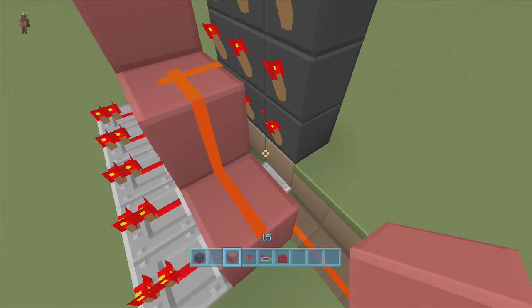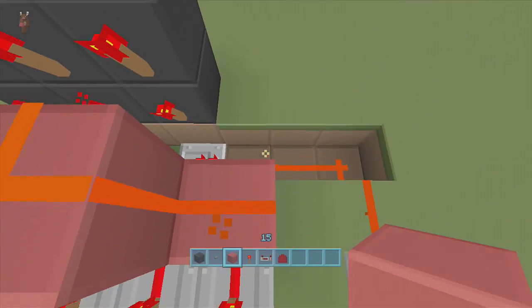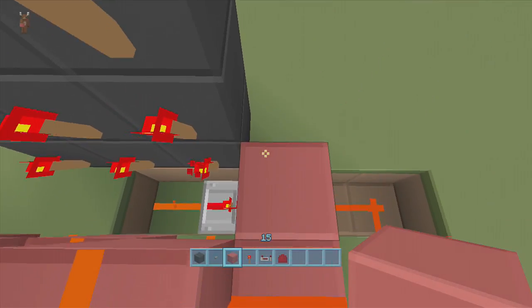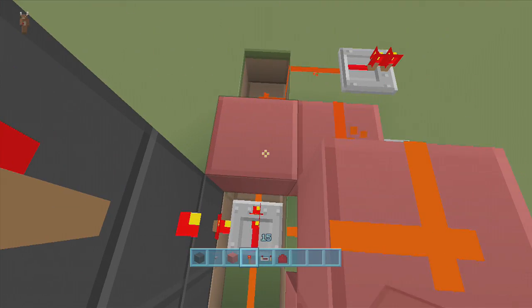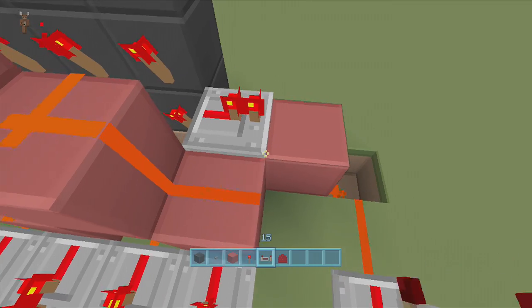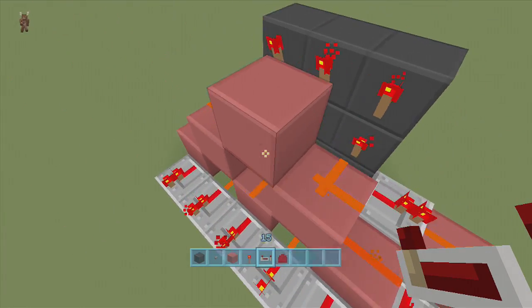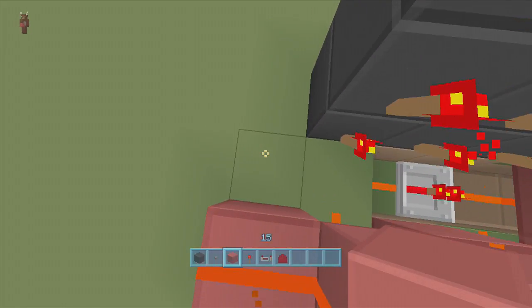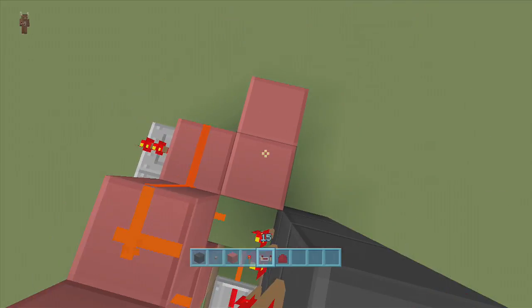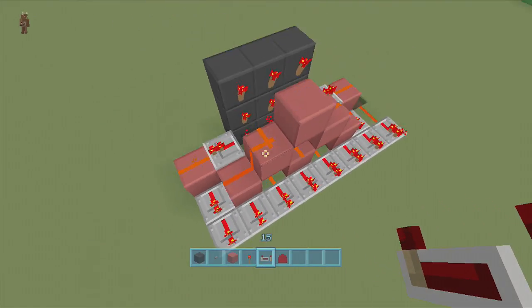For the middle right and middle left torches, put a block next to the middle right torch, a repeater coming out of it, then one more block over, dust there, and two repeaters coming out. Do the same on the left side: two blocks out, a repeater, dust, and two more repeaters out.